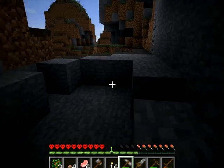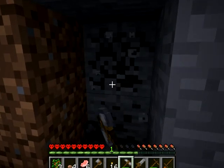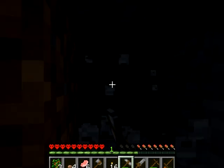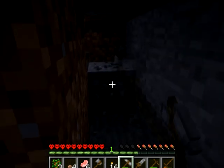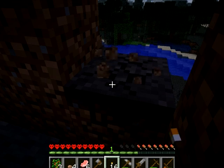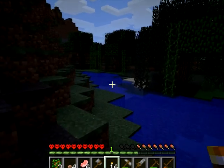El bronce es un mineral que está un nivel menos que el hierro, pero súper útil y súper duradero. Se me está haciendo de noche. Voy a coger el carbón. Un pico de bronce es como casi de hierro, es muy útil. De hecho, en cuanto tenga bronce suficiente, no voy a volver a utilizar más un pico de piedra en la vida. Porque el bronce es muy común — bueno, tienes que craftearlo tú; el estaño y el cobre sí que son muy comunes.